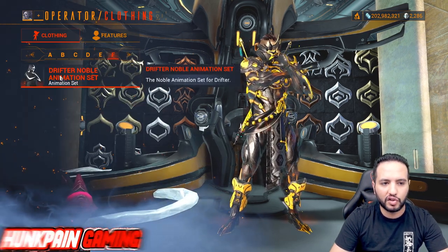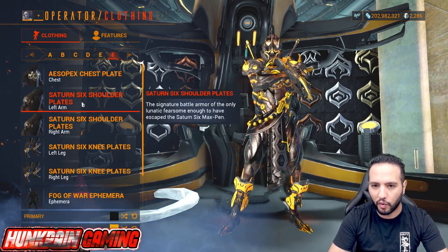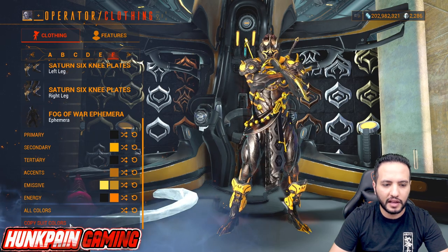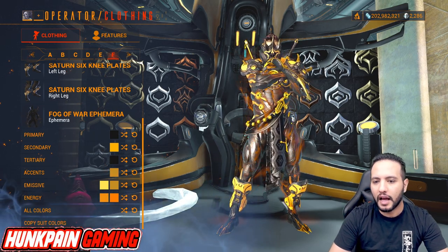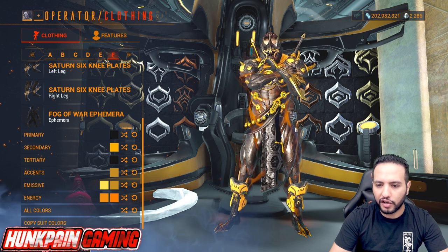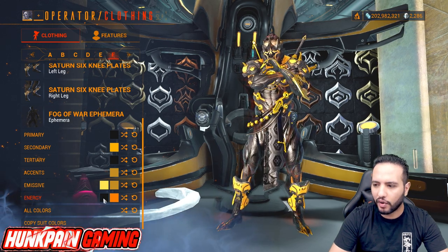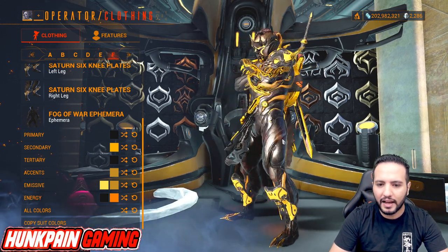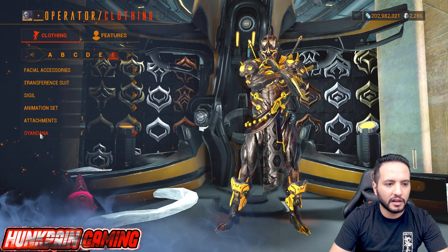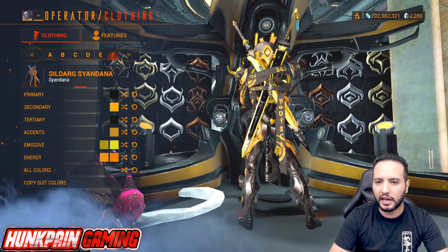Animation set: Noble Animation Set. Attachments: Isopax Chest, Saturn Six Shoulders from the Wolf, Saturn Six Knee Plates from the Wolf, and Fogor Four Ephemera. Copy the suit energy — but note the Fogor Four Ephemera changes to an orange fire style. If you want to change that, switch the first energy to black and it gives this black and light orange smokish fire look. Syandana: Sildarga Syandana from Tennogen — copy the same suit colors. That's Model F.